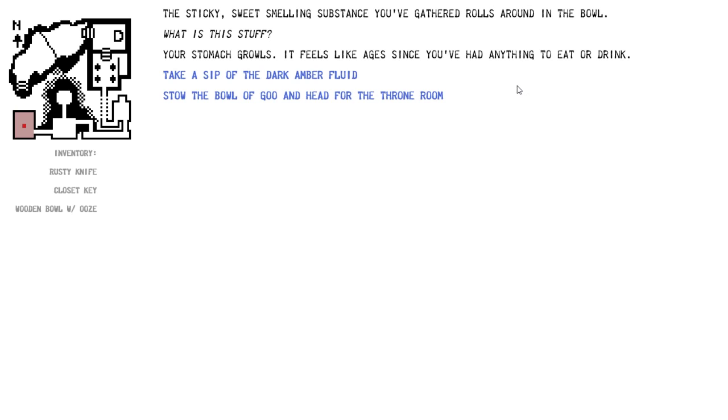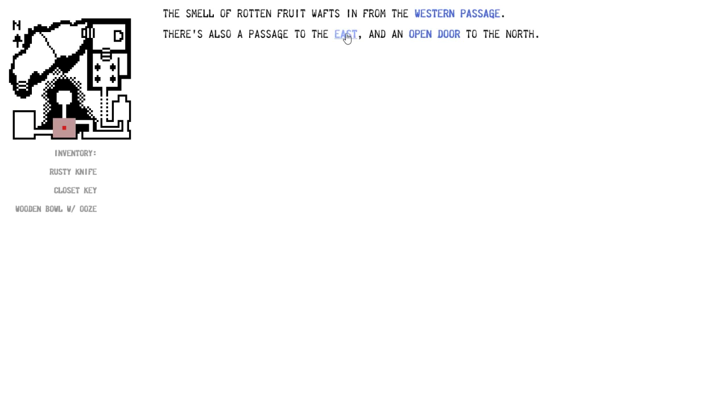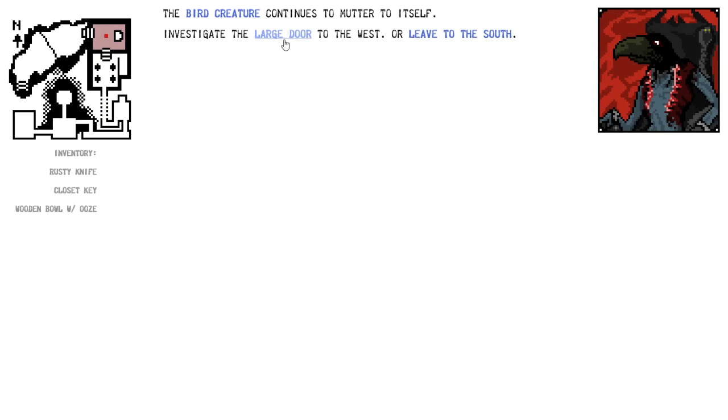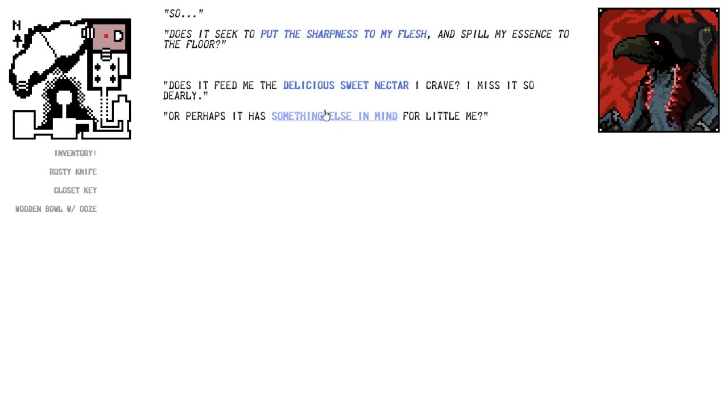Your stomach growls. It feels like ages since you've had anything to eat or drink. I'm not going to trust this stuff — instead of taking a sip, we're just going to stow the bowl of goo and head for the throne room. Maybe something good can happen if we take it to the creature, maybe it'll help us. Maybe that only happens because we hadn't fed it first. Maybe if you feed it first, we're better off. We'll find out.